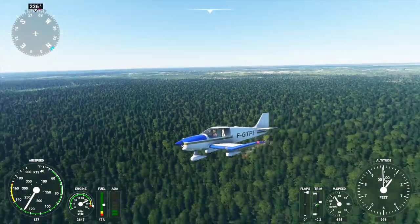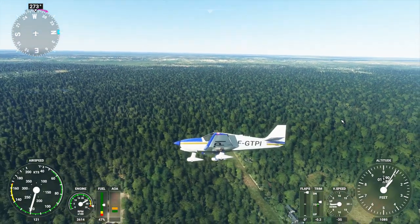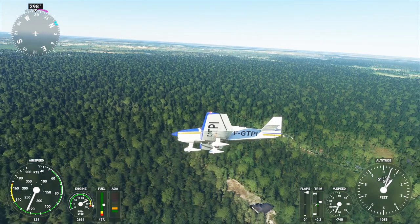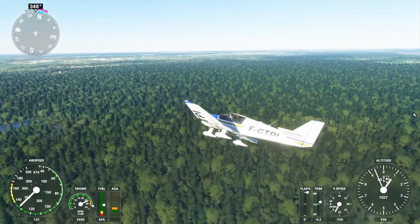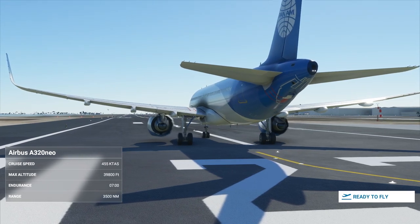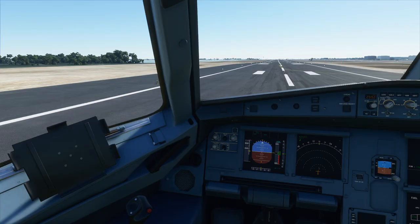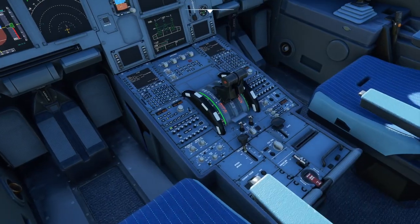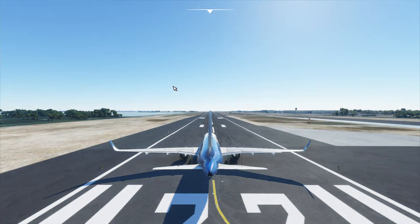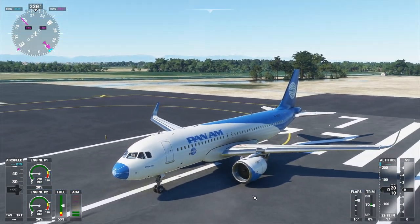Now I want to check out the Pan Am livery on the Airbus A320. We can't take off from the third of the Polish Warsaw City freeware airports, so I'm going to take off adjacent to Venice, which is another location I wanted to see. It is a very interesting Pan Am livery. The interior is nominal. We're taking off from LIPZ and just going to do a quick sightseeing of Venice. It's a blue-nose Pan Am livery, which is interesting — very sleek looking.